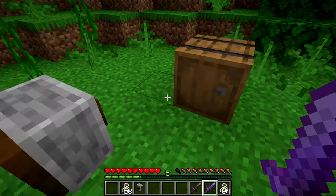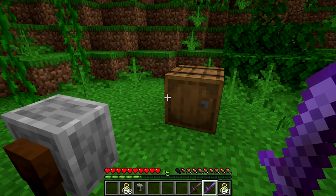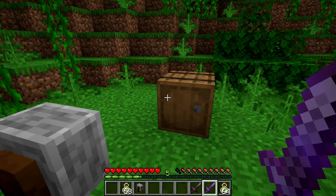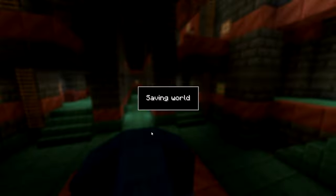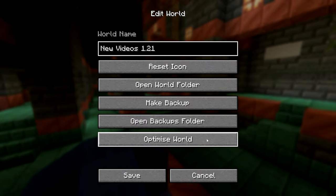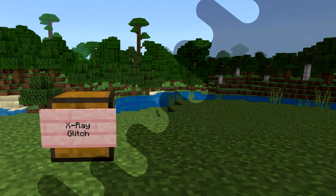The more enchantments an item has, the more XP you'll get. Duplicate as much as you want for unlimited XP. A quick tip: always make a backup before doing glitches. Press Escape, Save and Quit, select your world, press Edit, then Make Backup.